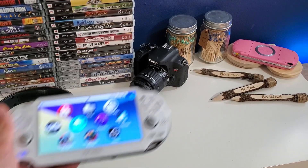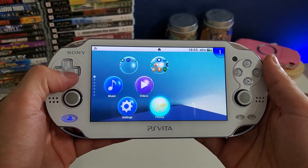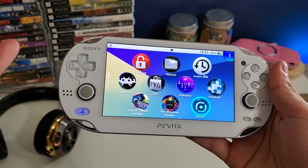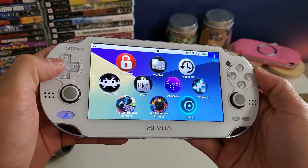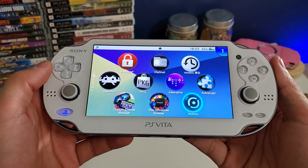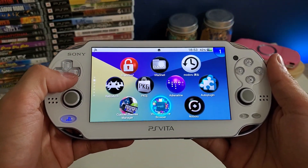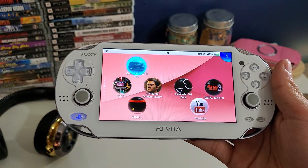What's going on everybody, today we're going to take a look at how we can enter safe mode on our PS Vita. I get a lot of questions saying, hey I want to restart my system, I want everything back to factory defaults. Hopefully you guys find this video helpful if you ever get stuck or if you deleted the wrong folder and you get a lot of corrupt files and you just want to restart everything.